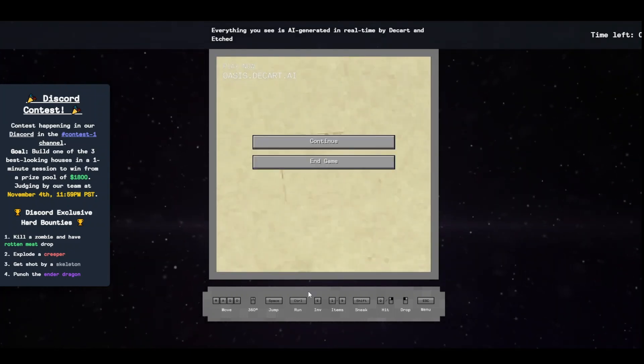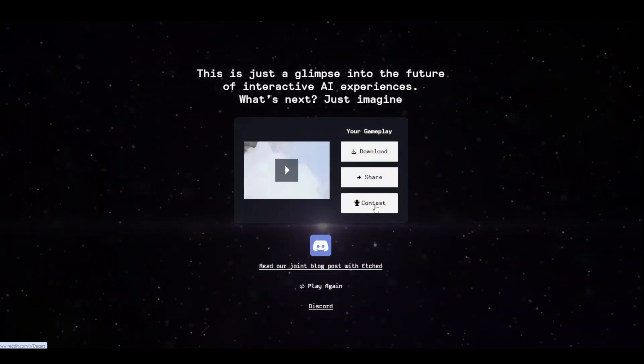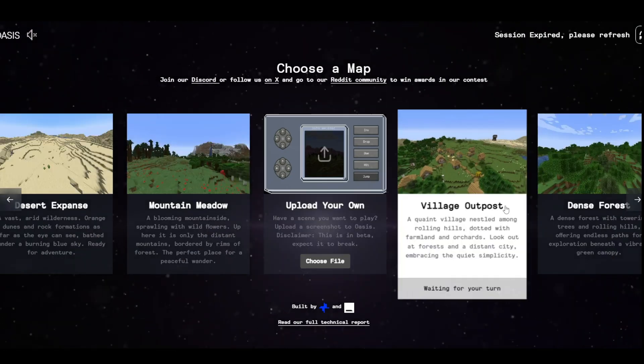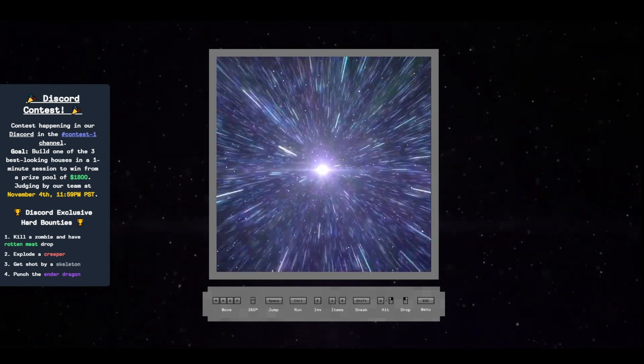So, how does Oasis work? At its core, Oasis combines a spatial auto-encoder with a latent diffusion backbone, both powered by transformers. This architecture allows the AI to generate new frames with minimal lag, so players experience smooth, lifelike gameplay without delay.